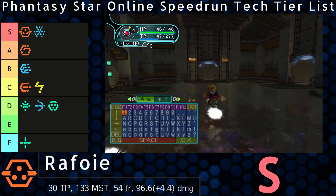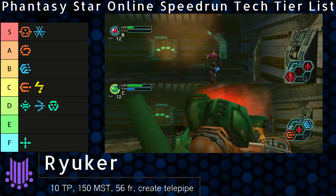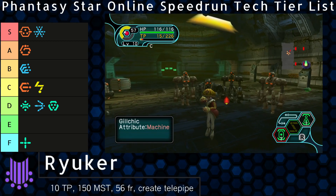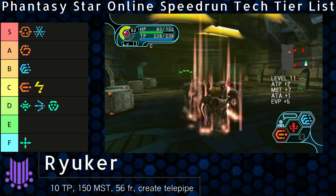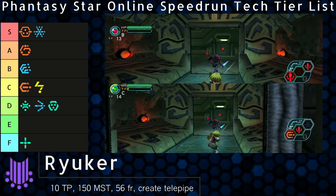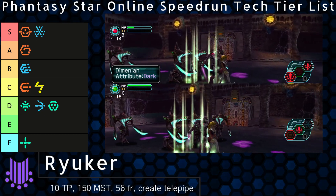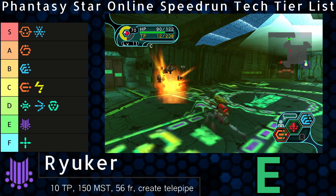Not every technique can measure up as great, or even okay. Ryuker certainly is one of those. The disc costs 5,000 Meseta to buy — a hefty sum. You could buy 14 telepipes instead, which is usually more than any speedrun in any category will need. Even if received as a drop, which is rare and only available in the last levels, its MST requirement is high, and it's much slower than the instant effect of the consumable item. In extremely rare and theoretical circumstances, it could save time when shop refreshing to get a critical item, like a Digresto HP, to appear — but in practice, this never happens. That said, if it does drop for someone that can use it, it can save money. Depending on the category, route, and drop luck, money can be tight, so Ryuker can shine theoretically. So that belongs in E rank.